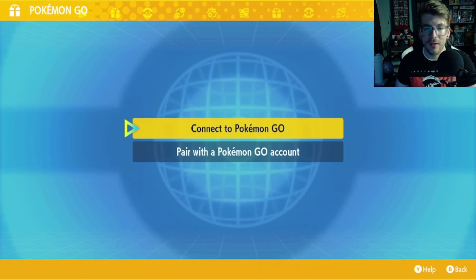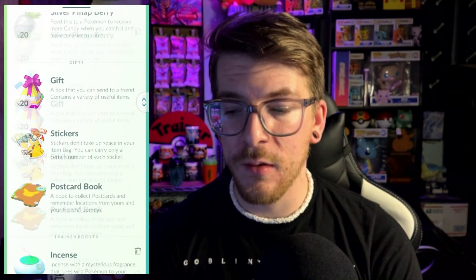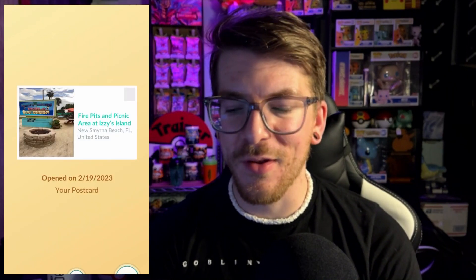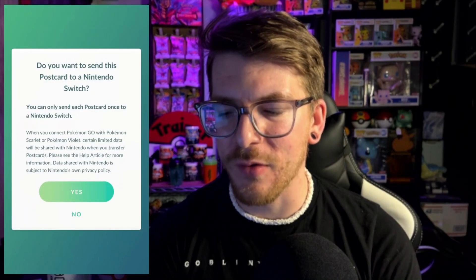Now, we'll select Connect to Pokemon Go. Back on your phone, you'll want to go to your item bag. Go to your Postcards and select literally any postcard. I'm going to do this one — Izzy's. This is a nice little taco slash ice cream place that me and my wife went to when we went to Florida.